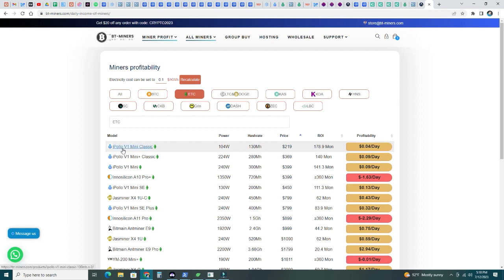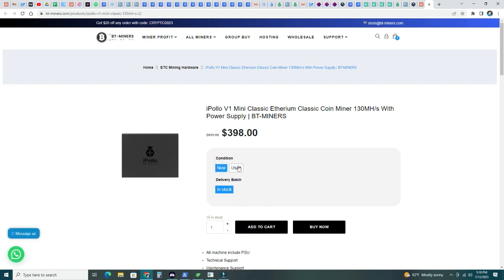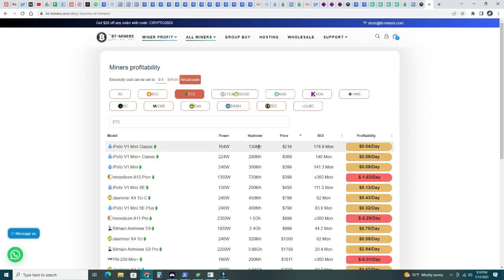Looking at hardware prices, the cheapest used iPolo V1 Mini Classic runs about $219, producing 130 megahash. The iPolo Mini Plus Classic does 280 megahash, and the iPolo V1 Mini I have does 300 megahash at 240 watts for $399. I hope you enjoyed this content. Let me know if you plan to mine Octaspace or switch your ASIC miner over to it. Thanks and I'll see you in the next one.